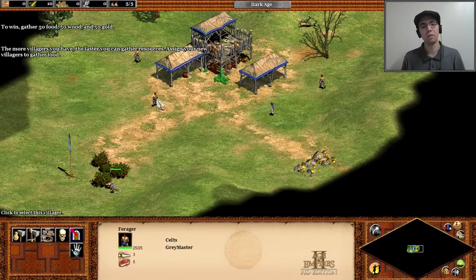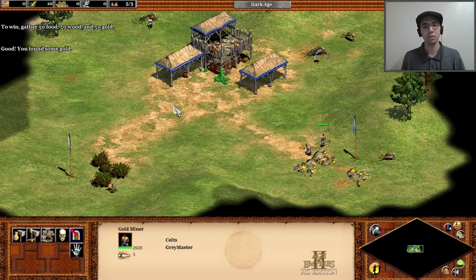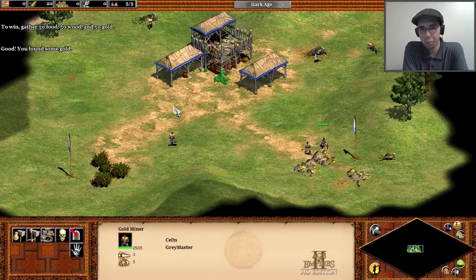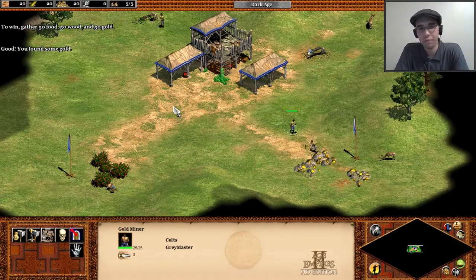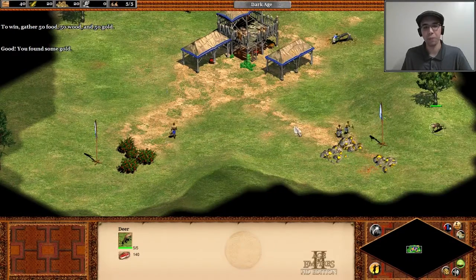The more villagers you have, the faster you can gather resources. Wood is used for boats, buildings, and units that require arrows — siege units also require wood. Food is used for basically any human or living units. Wood you get from trees, of course. Food you can get from forage bushes, like I'm doing right now. You could also hunt deer for food, fish for food.